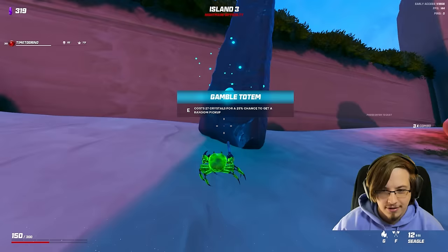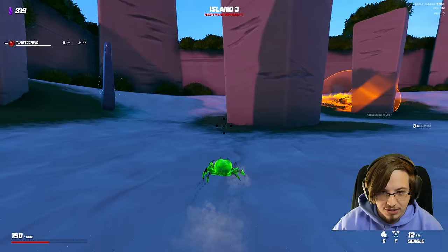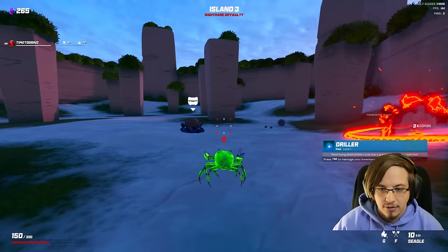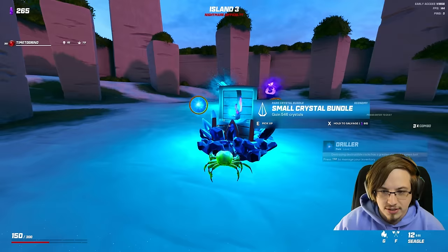I don't want to gamble anymore. Actually, I'll gamble one time. Gambling's good, kids. Shots are faster and less affected by gravity. We'll gamble again - gambling is the best! Destroying destructible rocks has a greater chance to spawn loot. We have successfully gambled several times now. Enemies eliminated with critical hits drop more crystals. Crystals or shops contain more goods for sale. I don't really want to do crit - we'll just say shops contain more goods for sale.